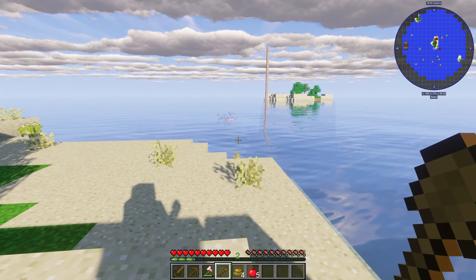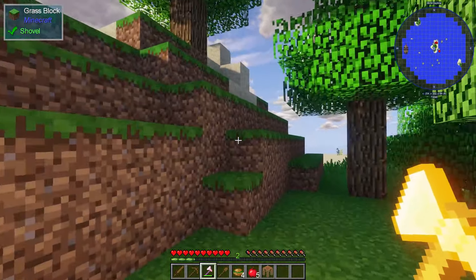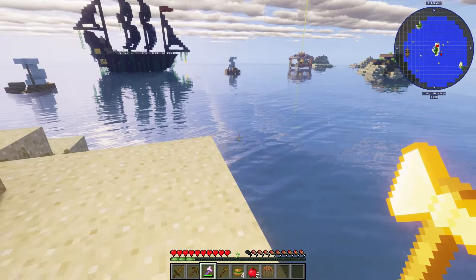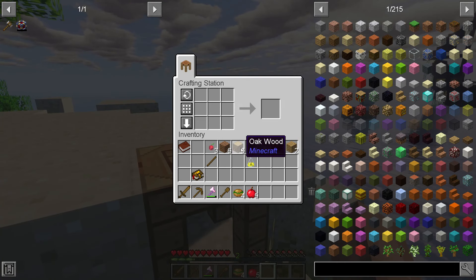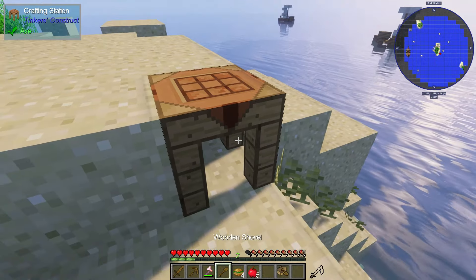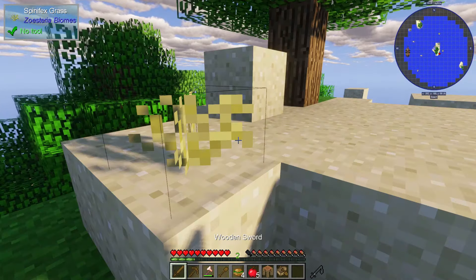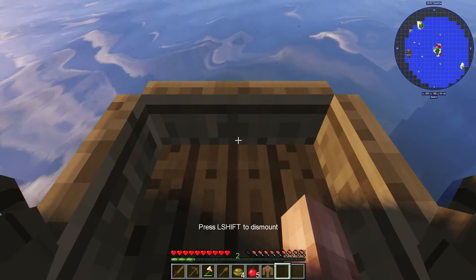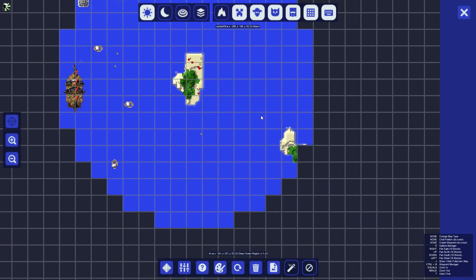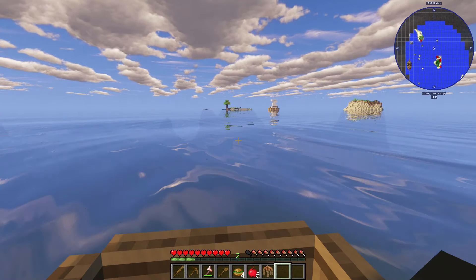To get off the starter island, we craft some basic transportation — an oak boat. The copper axe can also double as a torch, which is nice. We drop the boat into the water and head east as the sun is going down, needing to find somewhere to hold up for the night.